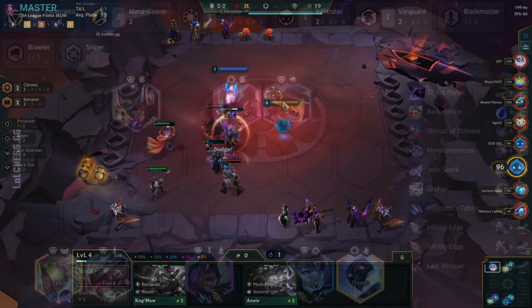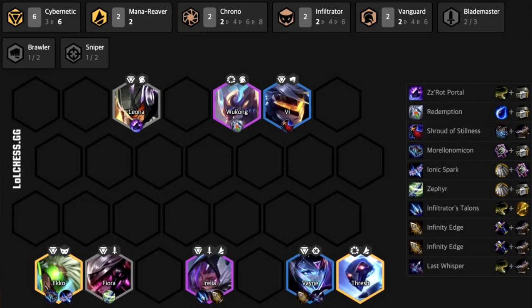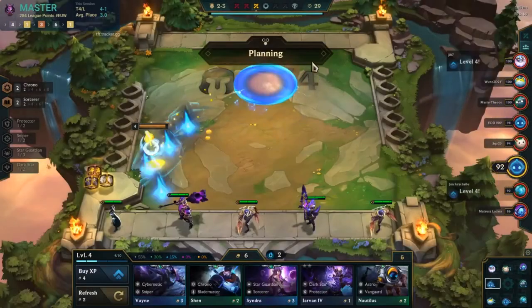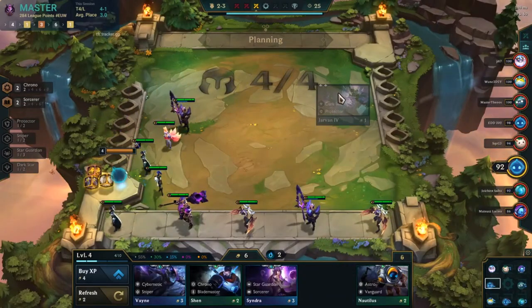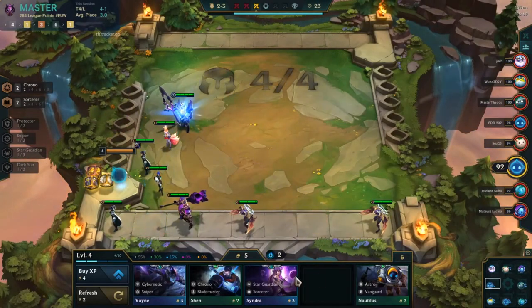In Cybernetics, Blademaster spatula works really well on Vayne. I wouldn't say it's one of her best items — I personally like Giant Slayer, Last Whisper, and Infinity Edge on Vayne — but if you have an extra spatula and you're forced to make this item, go ahead and put it on Vayne. Personally, when I play Cybernetics I like to save my spatula for making Infiltrator spatula on Aurelion Sol, which we'll get into later.